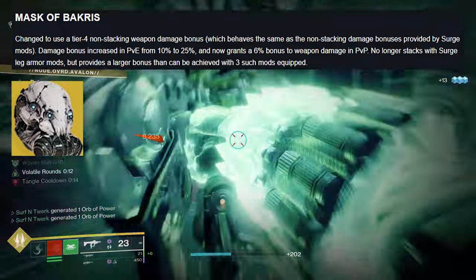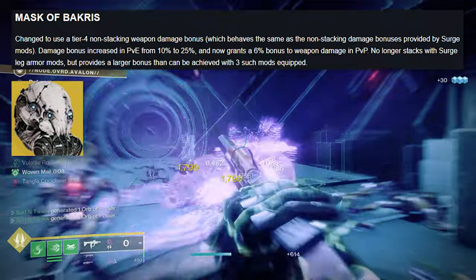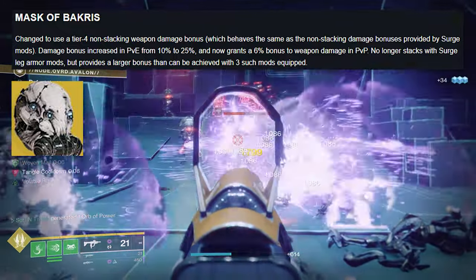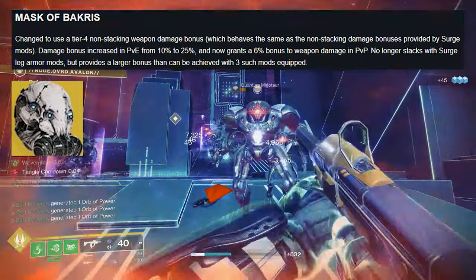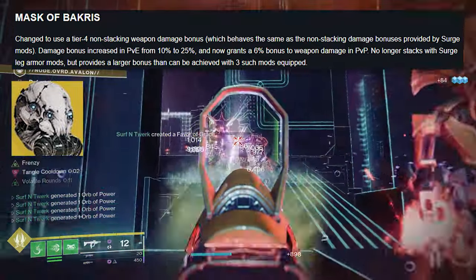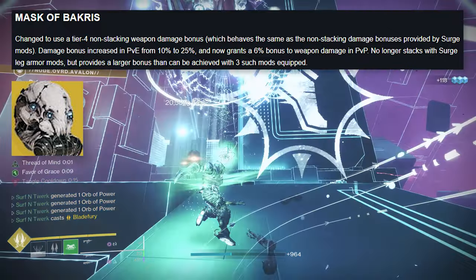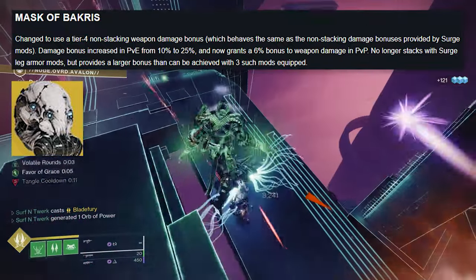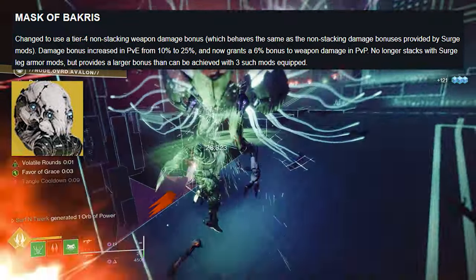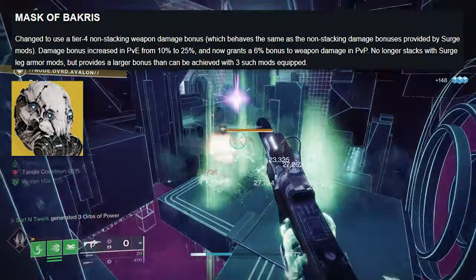Mask of Bakris: changed to a tiered four non-stacking weapon damage bonus, which behaves the same as the non-stacking damage bonuses provided by surge mods. Damage bonus increases in PvE from 10% to 25%, and now a bonus 6% weapon damage in PvP. No longer stacks with surge leg mods but provides a larger bonus than can be achieved with three such mods equipped. This seems like it's going to be pretty strong for damage.